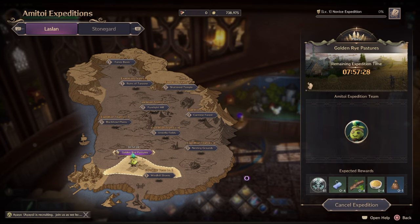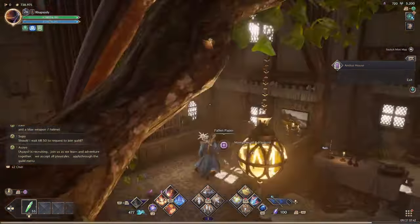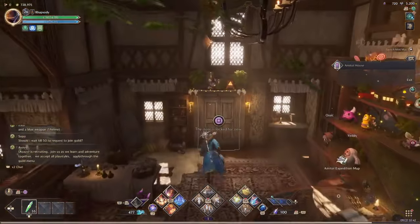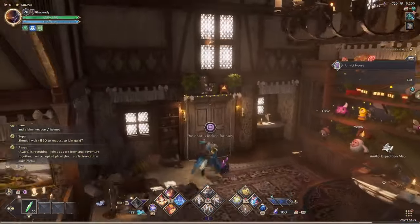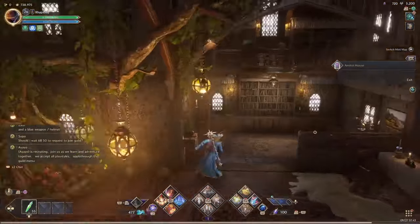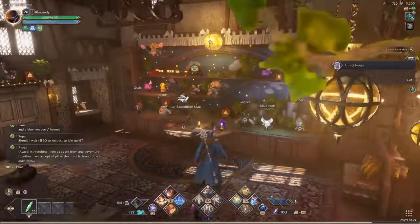That's pretty much how you do that. There's nothing else in here right now except for this book on the floor and this book where you can recollect your adventures. And then there's this door that's locked for now, which I'm pretty sure is probably going to be some type of outdoor builder or plot-type stuff if they do farming or life skills.